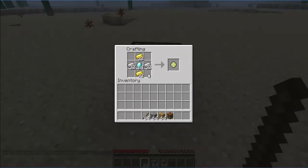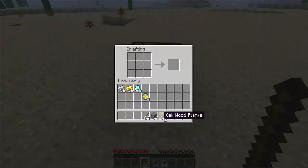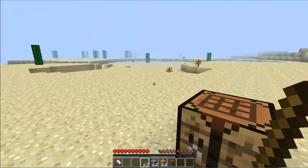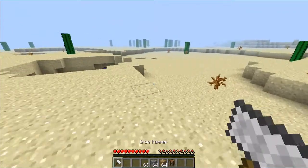Either way works just fine, so you need one of those. Then you just pick the choice of your material — it has all the different types of tools like diamond, gold, iron, stone, and wood. We'll make an iron one right now, go like that, and place the hammer core in the middle, and you have your hammer.